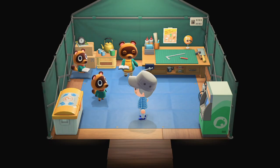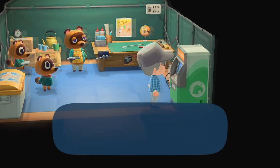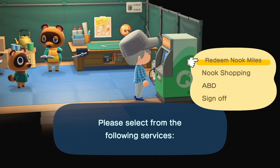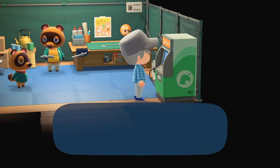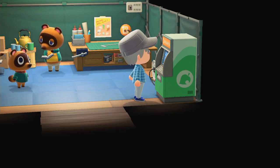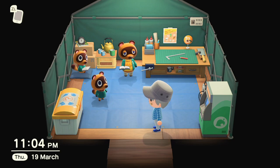As you can see, Tom Nook is pretty happy right there. So once you're a Nook Miles+ member, you're able to buy yourself a ticket in order to go to other offline islands, which you can buy in the Nook Stop. If you have more than 2,000 Nook Miles, as you can see right here, you can redeem a Nook Mile Ticket. Tom Nook will also gift you one as a test once you've paid your debt.